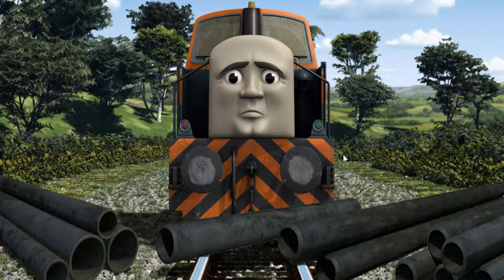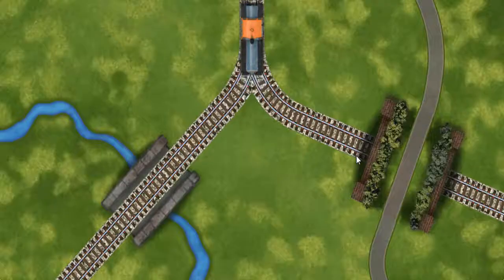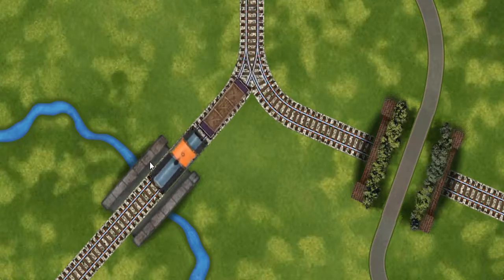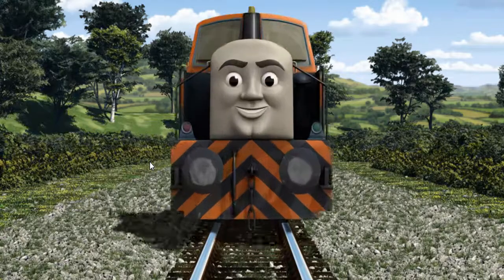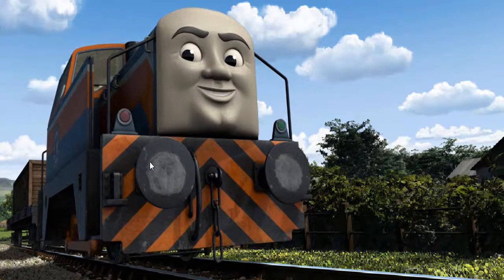Den was on the wrong track. He needed to go a different way. Find the track that goes over the river. All clear! Den arrived proudly at Farmer Trotter's farm. With your help, he was right on time.